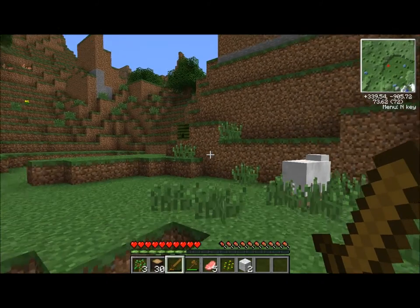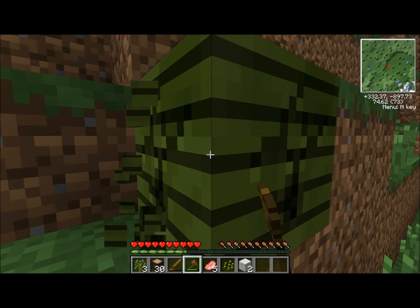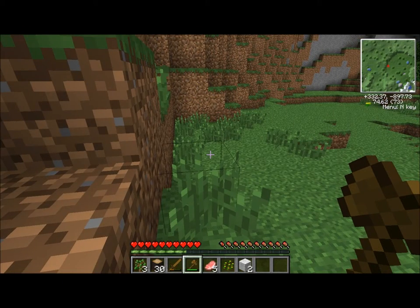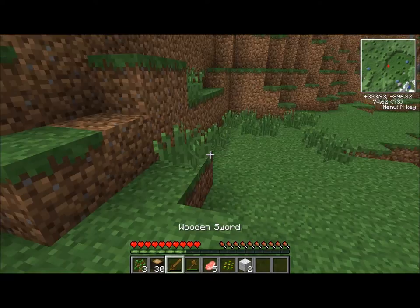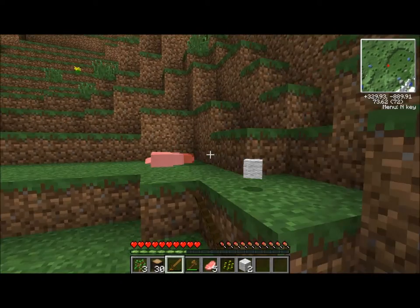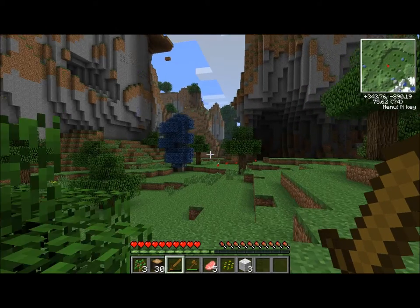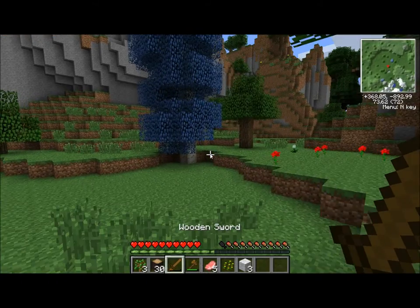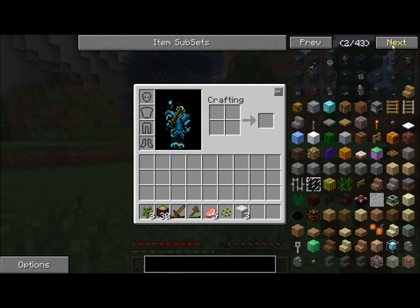Now what's this? What on earth? I have no idea what that is. I destroyed it and got nothing for it. It was like this green thing, no idea what it was. It was a bit like a dispenser, but without the big hole in it, if you know what I mean. I'm going to have to look through one of these 43 pages and find it and see what it is.